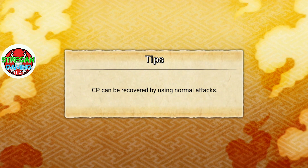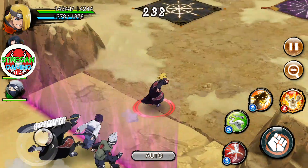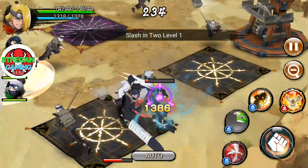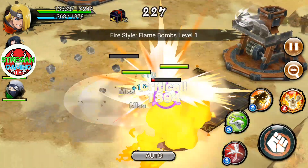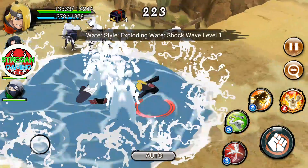Although my main hero is Sasuke, I prefer using Deidara sometimes because his ultimate is very useful to make it faster. If I use Sasuke it takes around one minute or so, but with the ultimate jutsu of Deidara it takes about 10 to 20 seconds less.